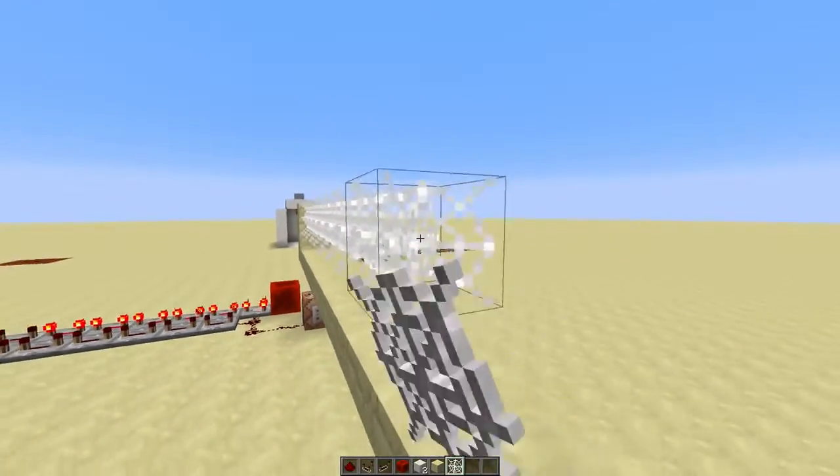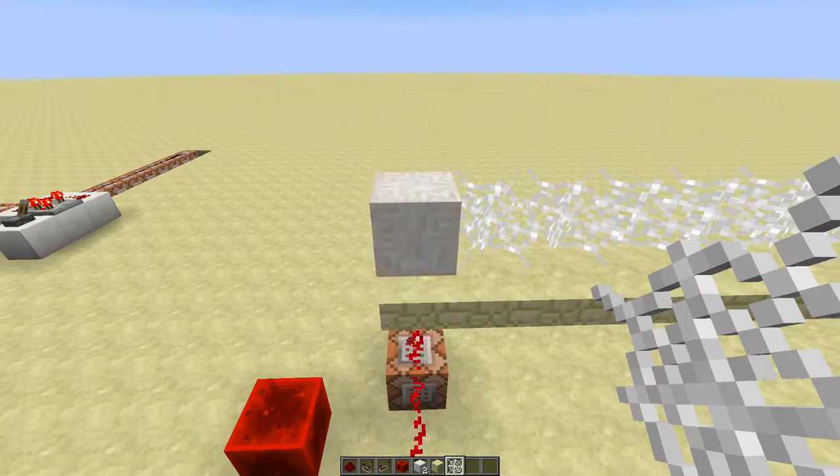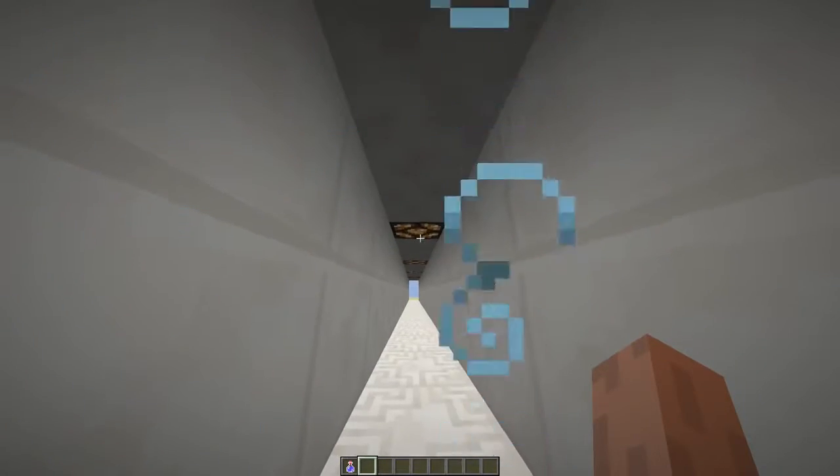We'll put some cobweb here so the sand still sort of keeps flying. Also, this cobweb makes sure you slowly sink into the floor.